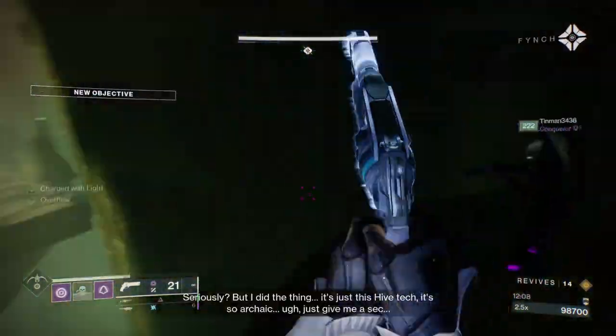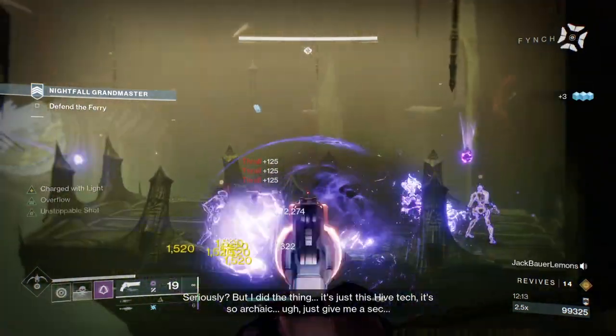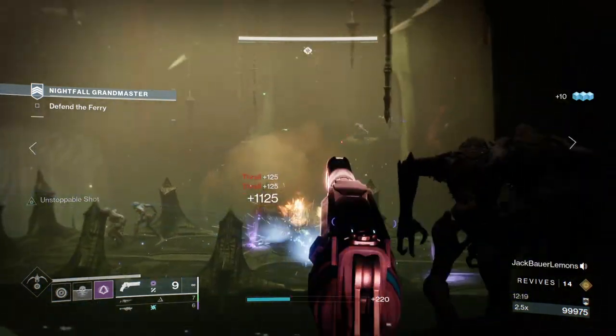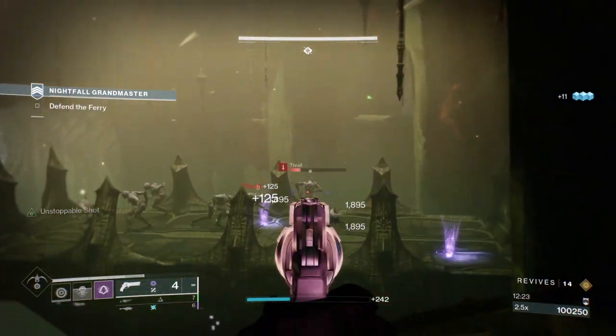Once you've gotten to the other side, Thrall will jump on board the boat. Instead of standing on the boat, you can jump to the ledge to the left. This way, you can safely stand there while tossing a grenade or two down to the Thrall on the boat.